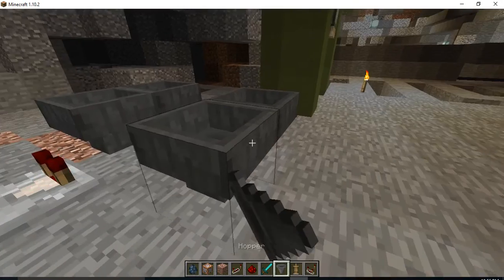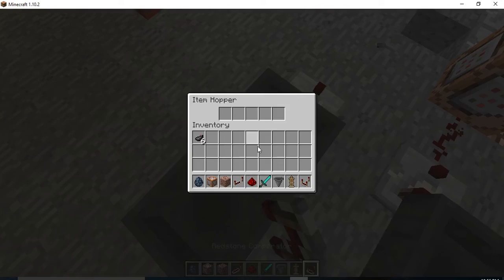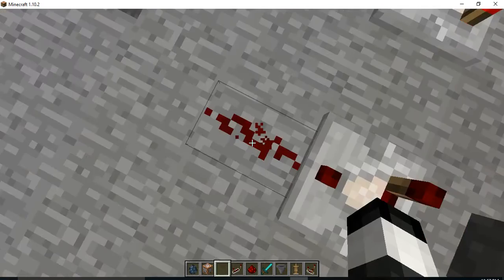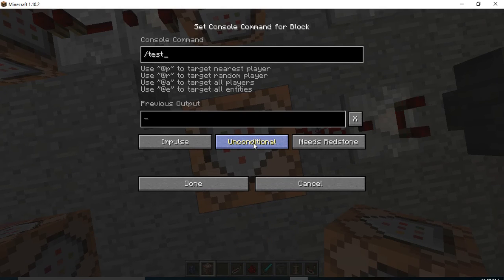The first step is to connect these two hoppers like this, and then place a comparator right here and put your item of choice inside, so it'll make a comparator signal like this. Now place a redstone dust right here, then get your command block and put /testfor @e type equals — let's say you're using a zombie spawn egg — zombie.